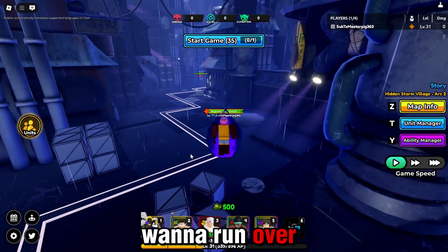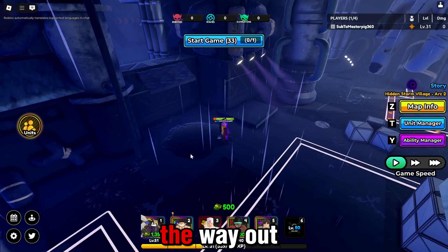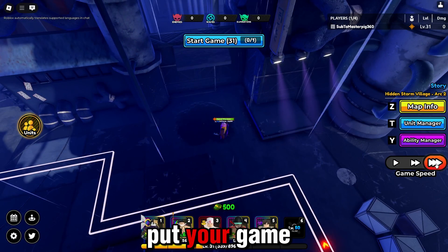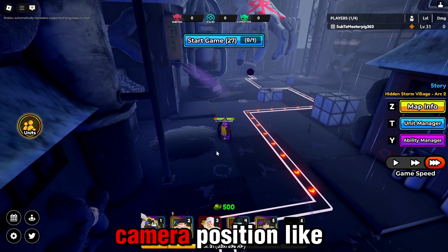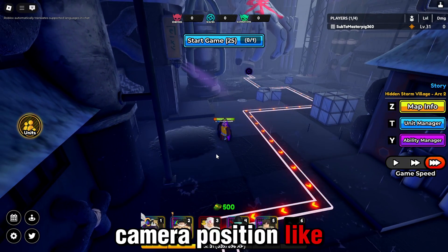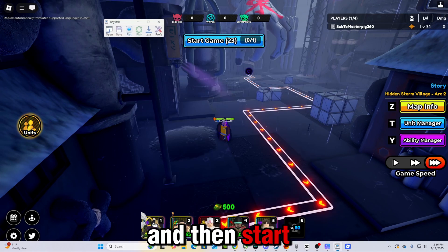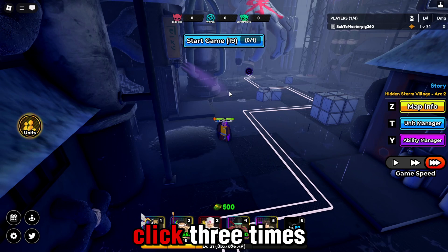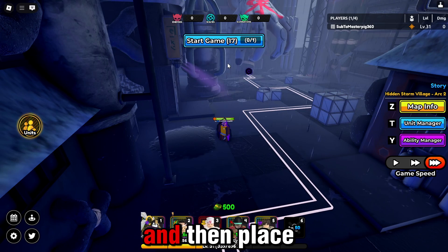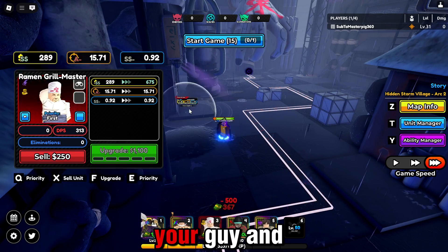Alright, so you're just gonna want to run over here and zoom all the way out. Put your game in 3 or 2 times speed. Find a nice camera position like this. And then start up your tiny task. Click 3 times on your screen and then place your guy.